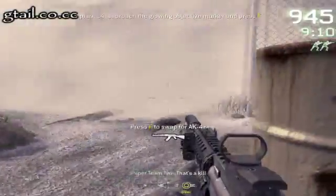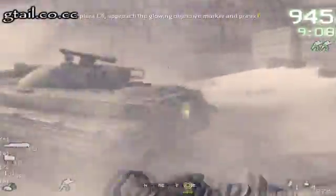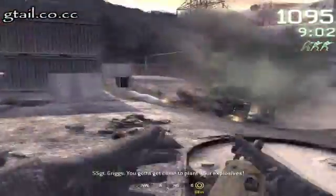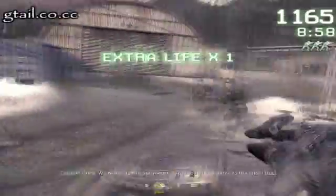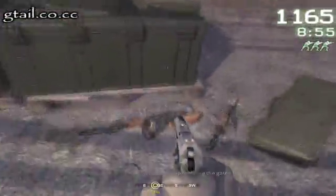That's a kill. Bravo-6, this is command. Give me a sit-rep, over. We're inside the perimeter, approaching the gates to the silos.